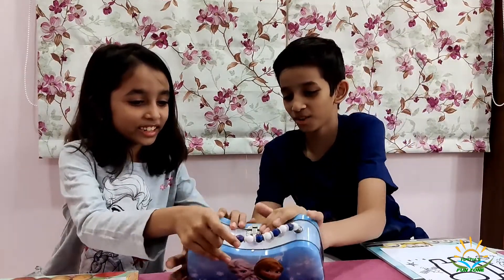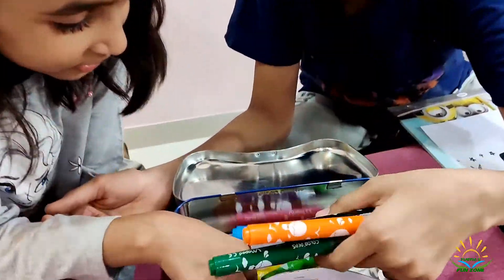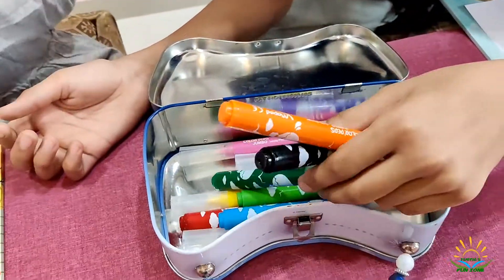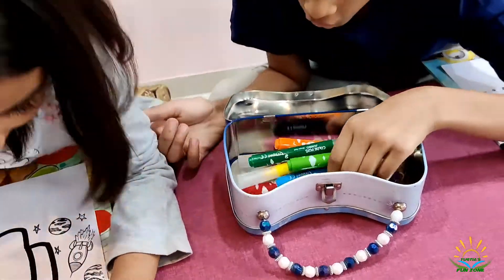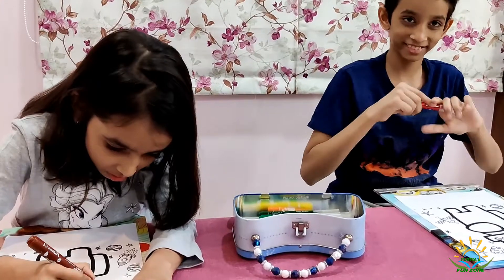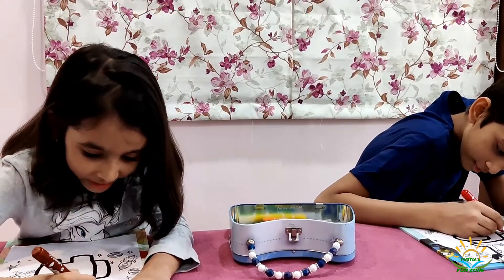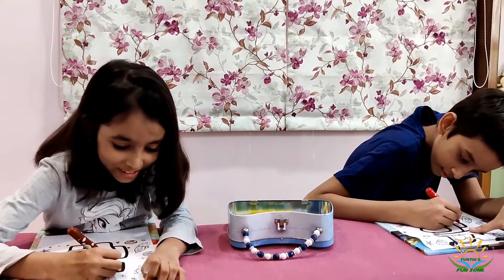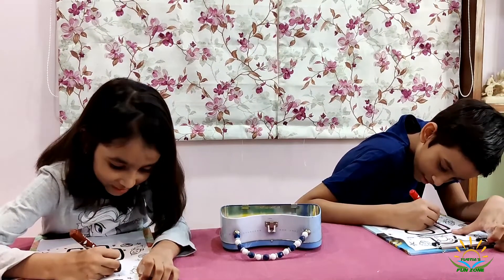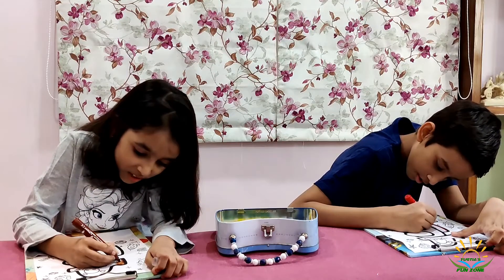So we are just going to open a case of markers with 12 colors — yeah, I like them. So now I am going to pick a red Among Us character. Let's get started. I am going to start with a pirate hat because it is brown, and the pirate hat is so brown.